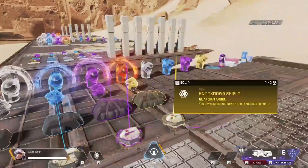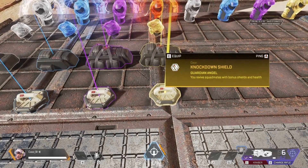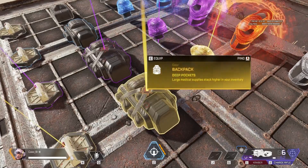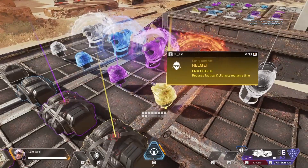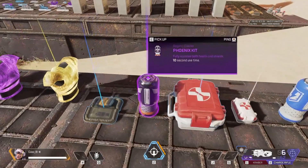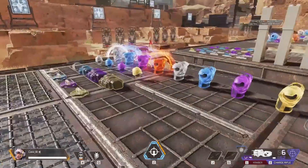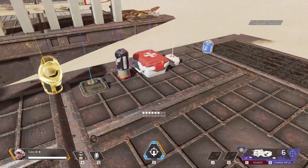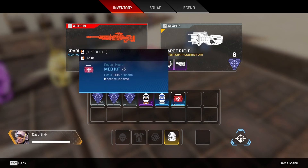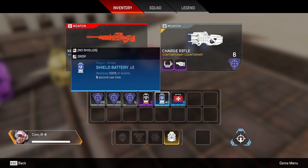A few other things I need to talk about - changes to supplies. It provides teammates more health and shield, basically tied to the backpack. With the large backpack, large medical supplies give you an extra stack. Without the backpack you get one shield battery and two of each other. With the backpack you get one of each plus extras - two syringes, three batteries, three med kits.